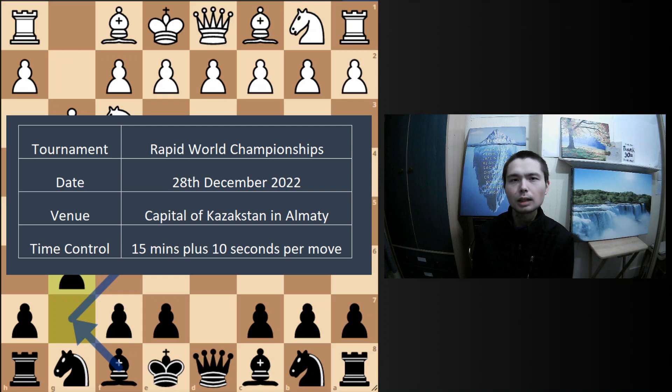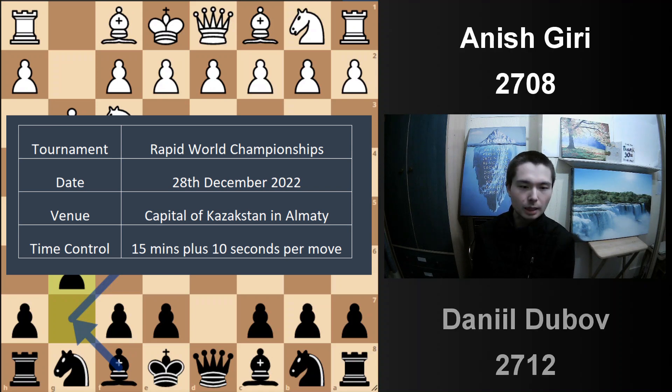With the white pieces, Anish Giri, the top player from Holland. And with black, we have one of the most creative players ever, Daniil Dubov from Russia, who has also worked with Magnus Carlsen.